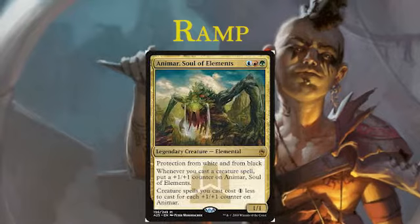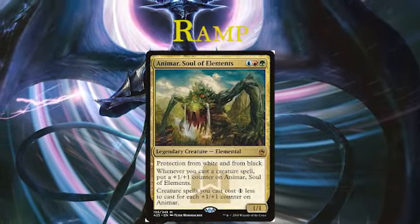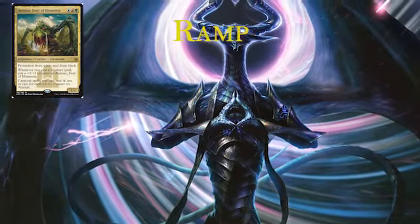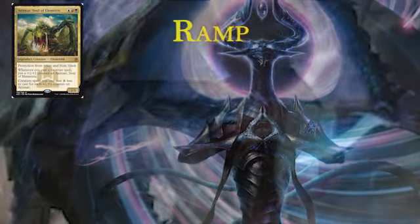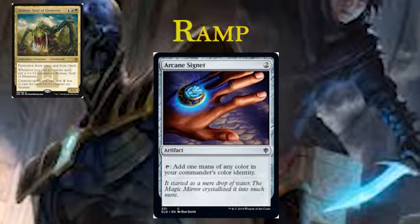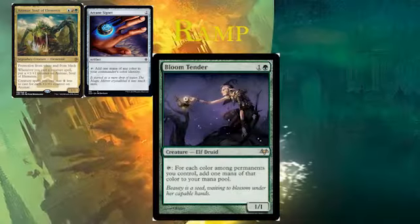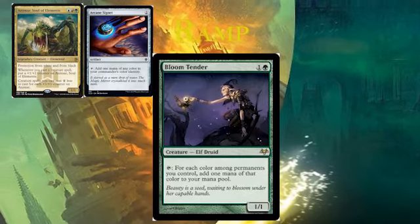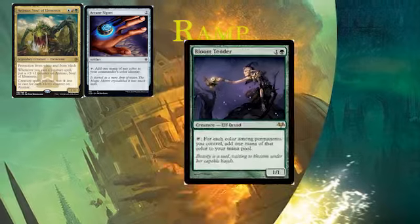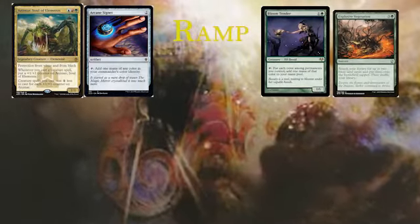For ramp we've got twelve cards. Animar isn't really ramp, but it's able to reduce the cost of your creatures, which is nice, and itself can get quite big. Being able to have protection from white and black is always nice. Plus it's a Temur card. Arcane Signet is just generally good value - an artifact that taps for any color of mana in your commander's color identity. It's basically a Command Tower on an artifact. Bloom Tender is very good, admittedly very expensive, but it's such a good card in a five-color deck with lots of permanents - it's able to tap for often all five colors of mana. Explosive Vegetation - grabbing two lands onto the battlefield is great. It is four mana but it's another way to be playing good cards.